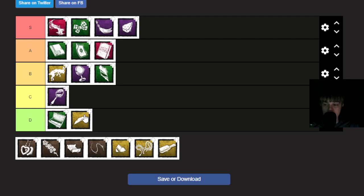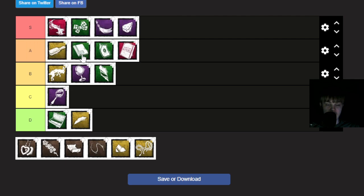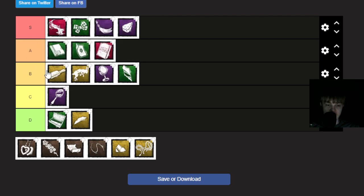Hairbrush increases the duration of Evil Within 3 by 20 seconds and increases the amount you need to get by 50%. I want to point out that Hair Bow increases it by 30 seconds and the first time is also 50%. So the time required is 50% on both of these, but Hair Bow is 10 seconds more. I'm putting Hairbrush top of B - it's much better to use Hair Bow.